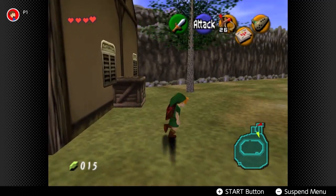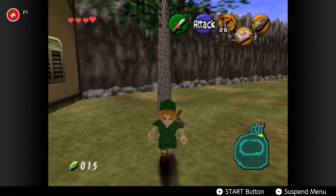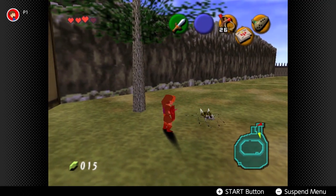The next place we're going is Lon Lon Ranch, which is right in the middle of Hyrule Field.